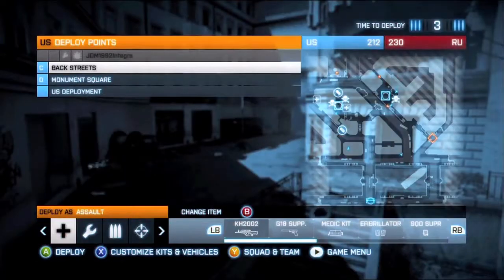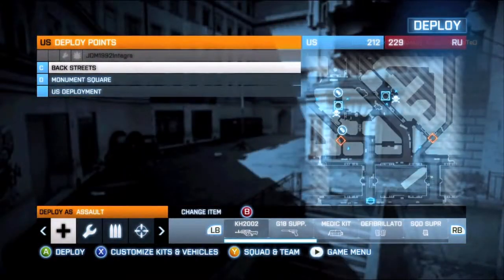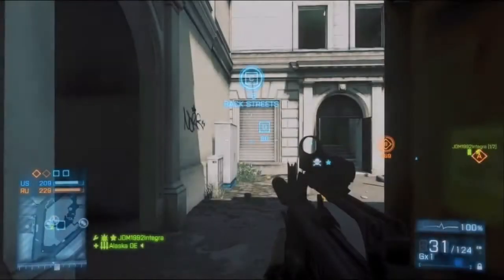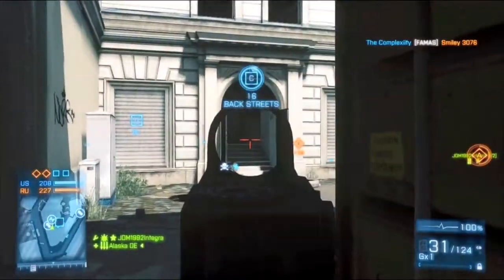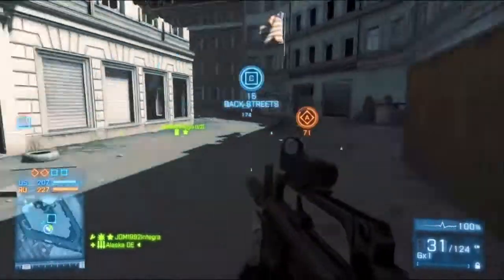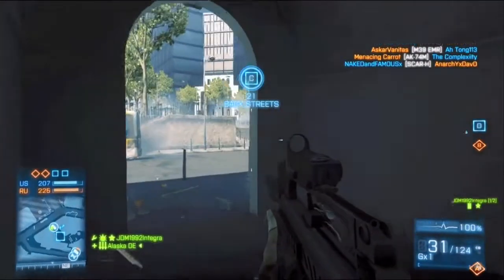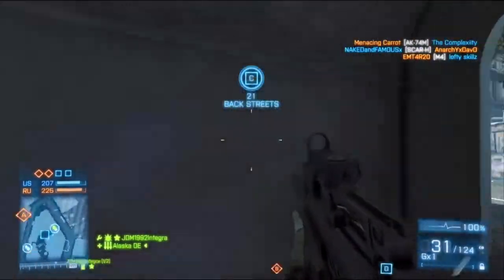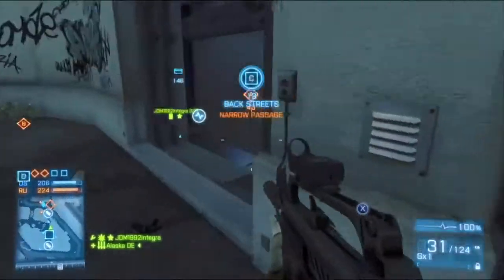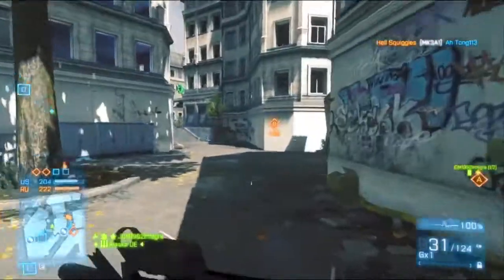Right now we're spawning on C and we're going to spawn in one of the highest priority spawns on all of C flag — the back corner. You will spawn there very often. On top of the two rules about spawning closest to your deployment and with your back to your deployment, there seems to be a priority system where certain spawns on certain flags are favored. C is one of them because the spawns are so spread out across different elevations and areas. That back corner is a high-priority spawn — you will tend to spawn there very often.